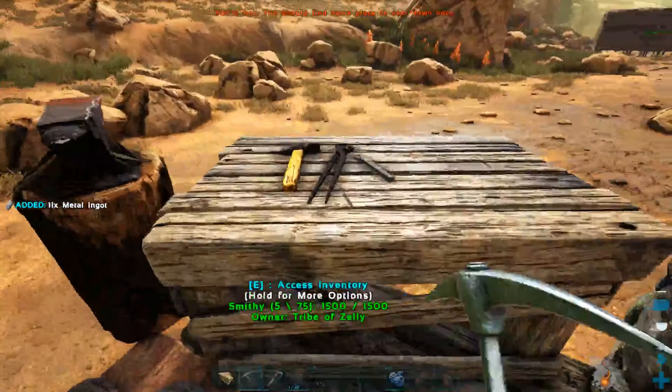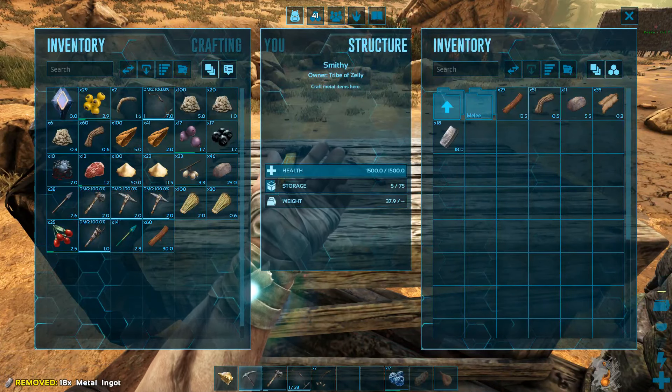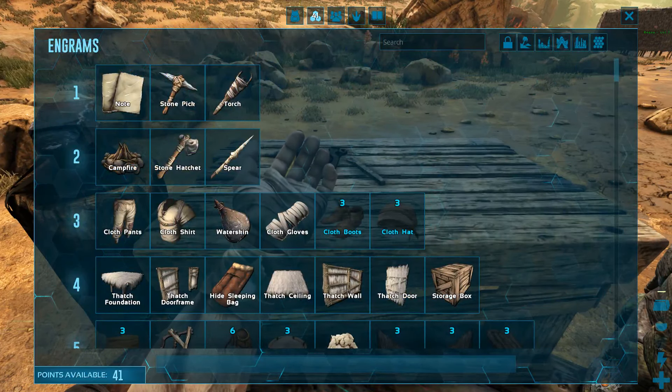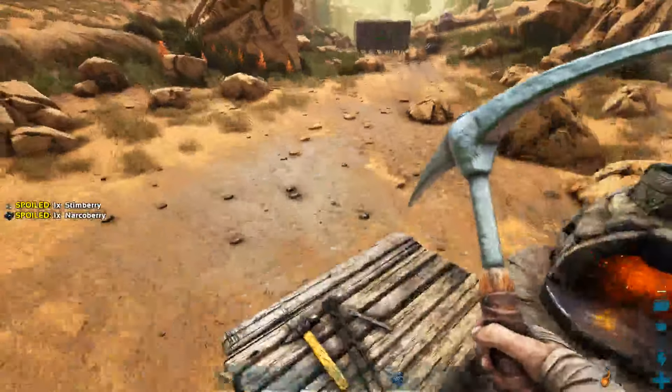While I'm over here I'm going to make this hatchet. I'm going to go ahead and learn the sickle as well. Nope — level 30, of course. I will be learning that as soon as I can.